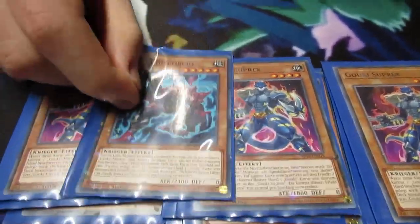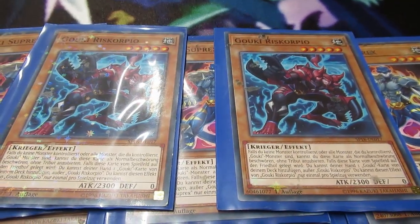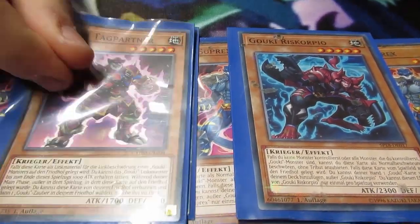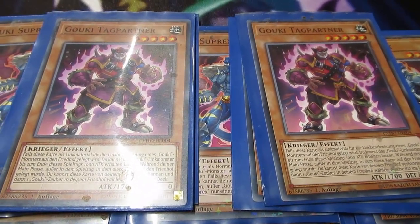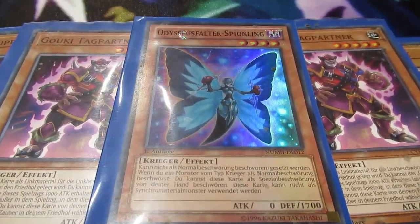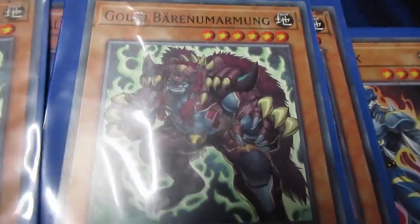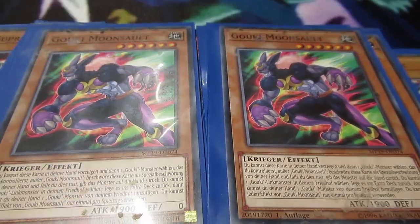Then I'm playing three Goki Subrexes — it is essential, he's one of the best combo starters. Then I'm testing two Goki Scorpios; I think he's a bit inconsistent, that's why only two. Then I'm playing two Tag Partners — he can give me back one of my Goki spells. Then I'm playing this Butterfly.